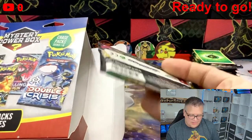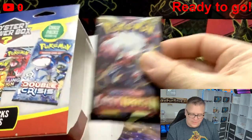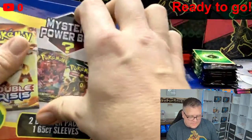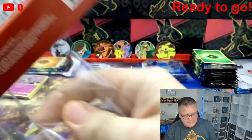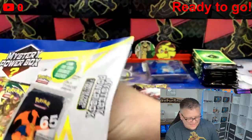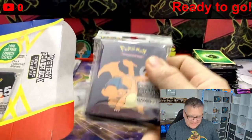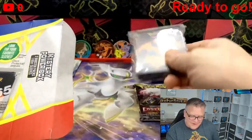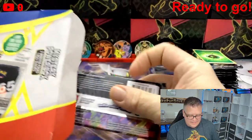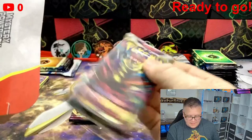Pack one from box one is Vivid Voltage. Pack two is Lost Origin. That's all that's in the box. Box number two — comment below and tell me what you think. We got some Charizard sleeves — I am fired up about those sleeves! Pack one: another Vivid Voltage. Pack two: another Lost Origin.